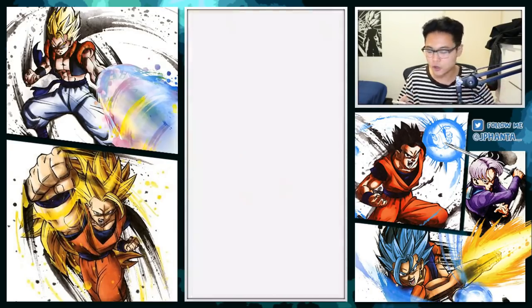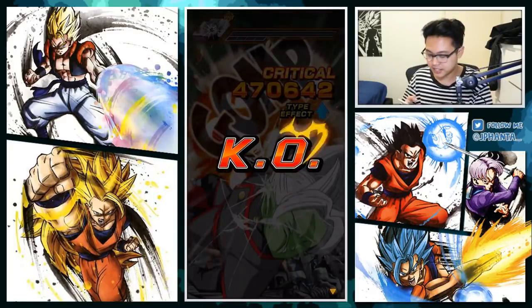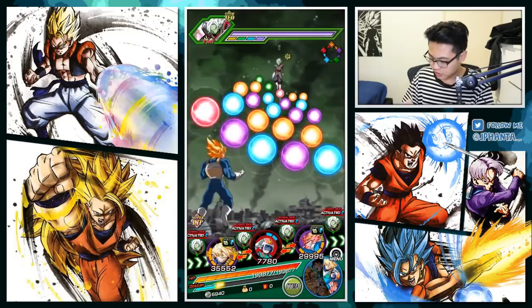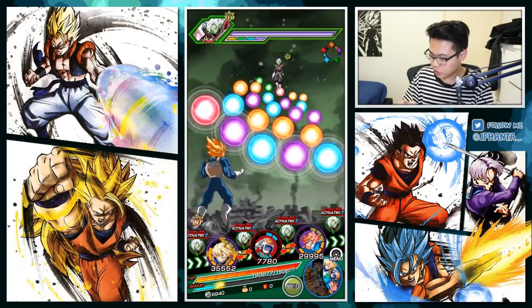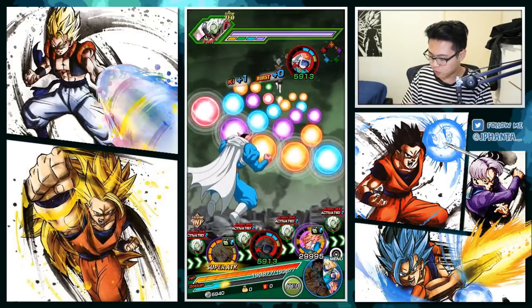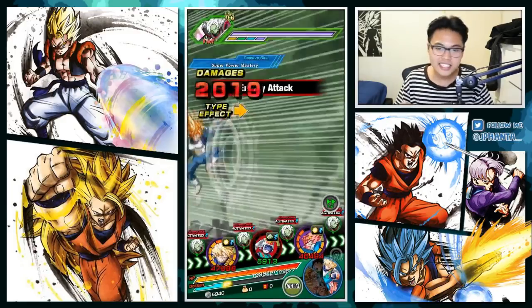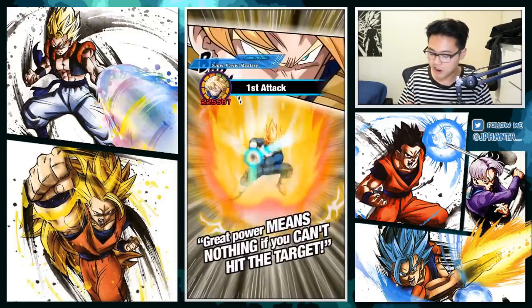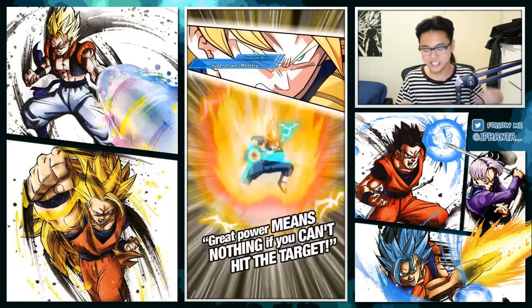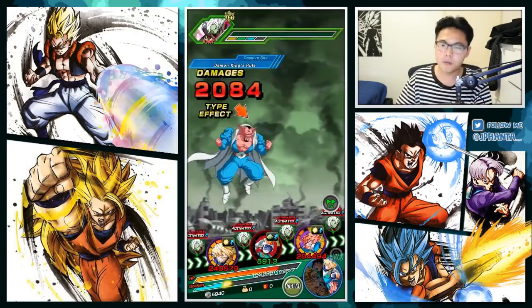Hopefully we can get additionals to keep stacking. He does get 470,000 critical on a type disadvantage, which is not bad. We just have to wait out for another two turns and try to avoid super attacking with Gogeta as much as possible. This is the easiest part of the stage, getting at least a little showcase here would be nice.